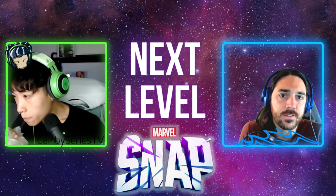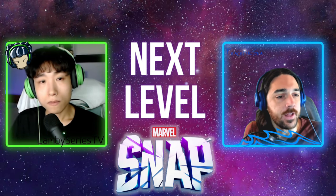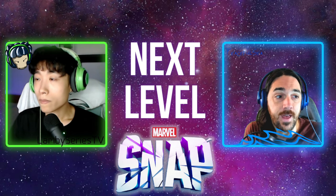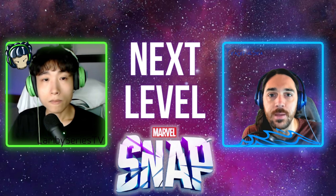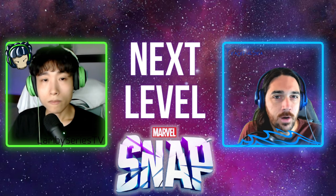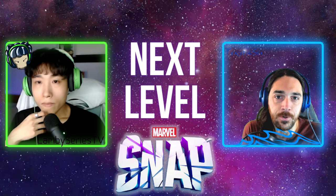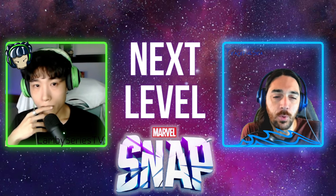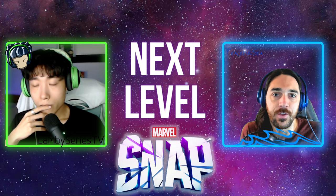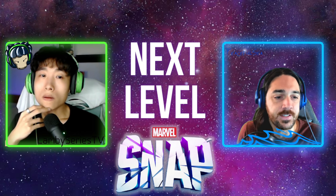Another good example: right now, you'll often see your opponent snap on turn two and play Forge, and you know that's going to be followed by Brood or Mr. Sinister — that gives you a ton of information. If you know that's the matchup and they snap you on turn two, the first thing you should be thinking is: how do I beat Forge into Brood, or Forge into Mr. Sinister? That's the very base level of turn planning. And it's more important in Marvel Snap than in many other games because you don't see your opponent's play until it happens — and it happens at the same time as yours. In Hearthstone you can see your opponent setting up and react, but in Snap your turns play out simultaneously, so you have to predict at a much higher level what's coming.